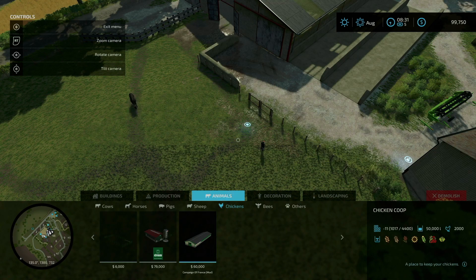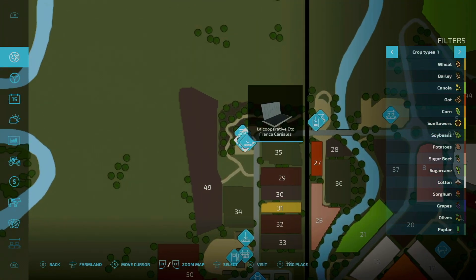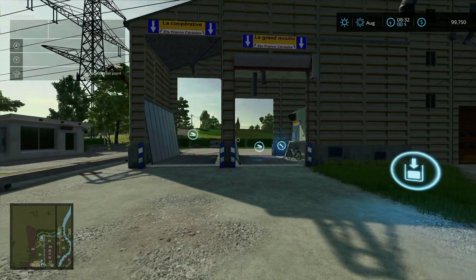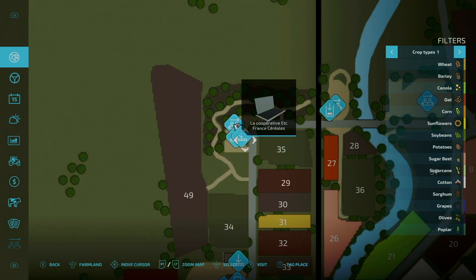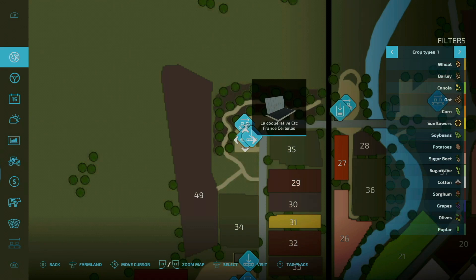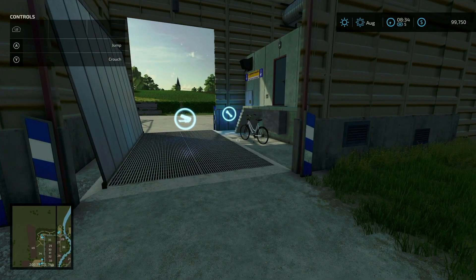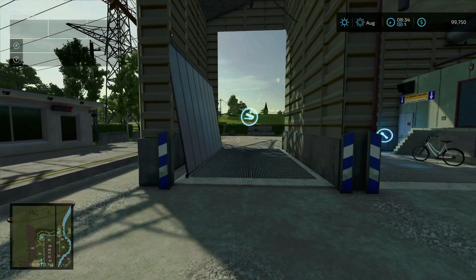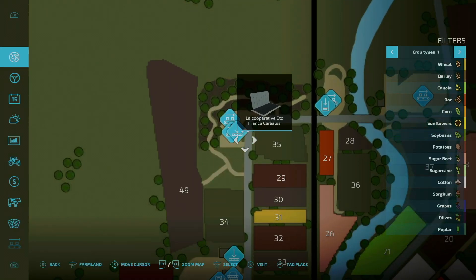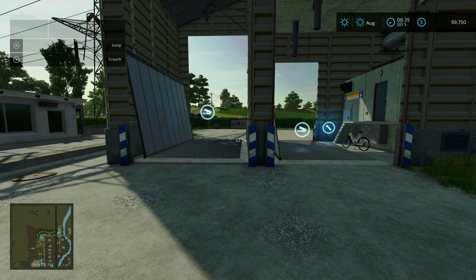The next one says the two triggers at Its France Cereals are renamed differently. If we take a look at the map and go over to the west side of town, here is Its France Cereals. What was happening is we had one trigger point on the map showing Its France Cereals. Now we have two: one labeled for the production indicated by the wrench — Le Grand Moulin Its France Cereals — and this one is the sell point where you can click on La Cooperative Its France Cereals. That is now the difference between those two.